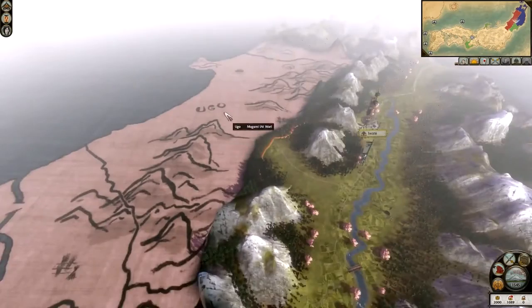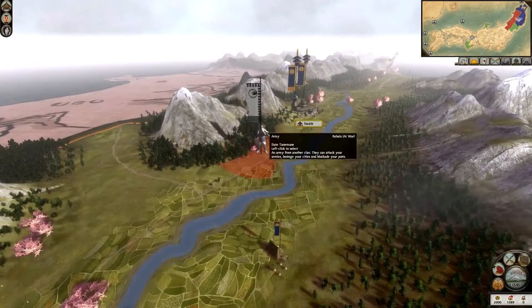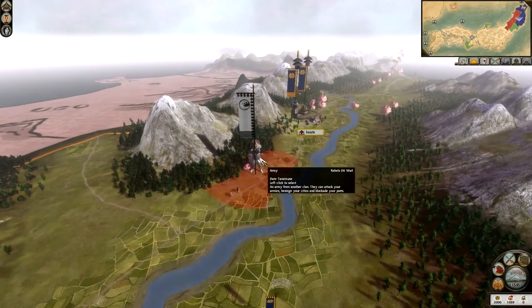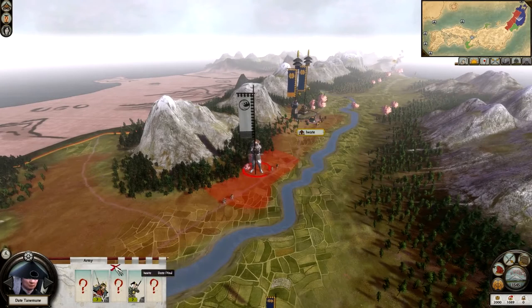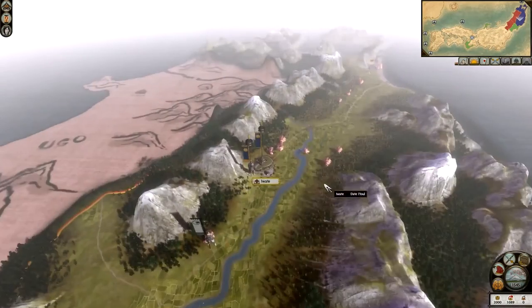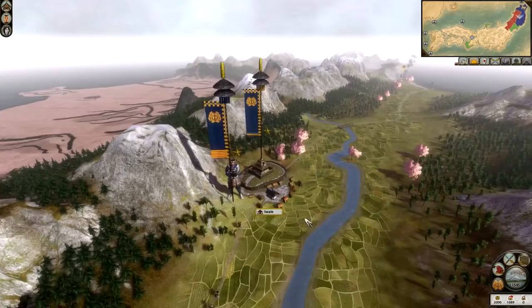Here we have the rebels — Date Tanamune. If you click on him you can see he has five units, but we don't know what three of them are because we're not close enough. We do know what two of them are: Yari Samurai and Yari Ashigaru. Yari Ashigaru are the most basic unit in Shogun 2, and also one of the best that you can recruit. A very strong, fully leveled Yari Ashigaru can beat just about anything in this game.